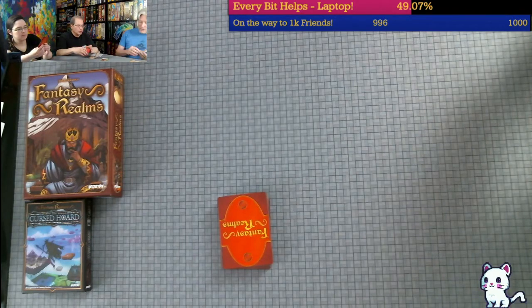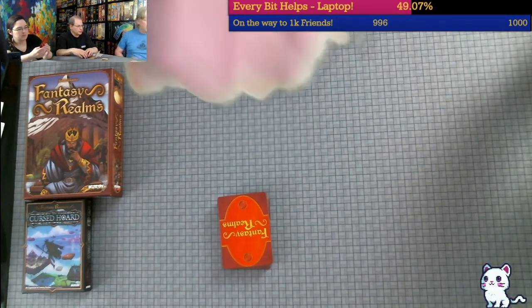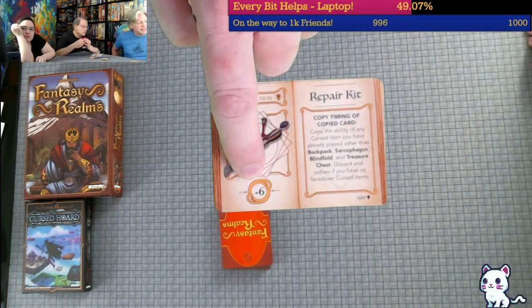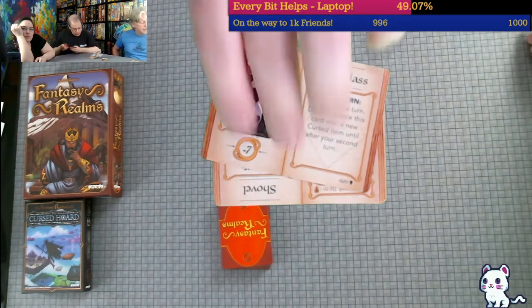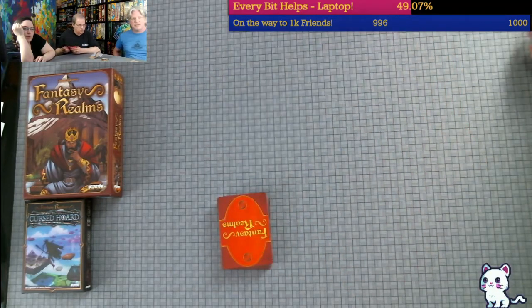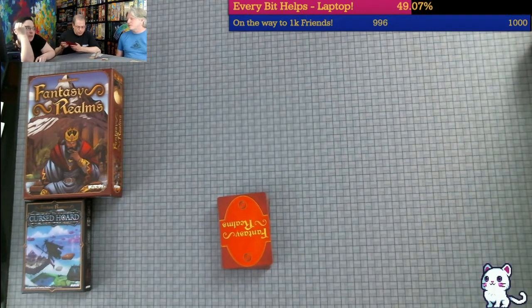We've got these cursed items. This one is worth minus 6, this one minus 7. They go from minus 1 to minus 30. So don't get stuck with them. This has a big push-your-luck mechanic because you might want to take what's behind door number two.